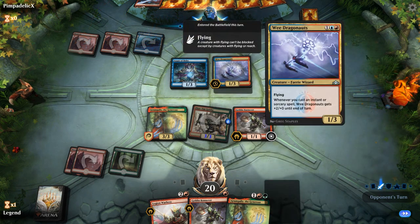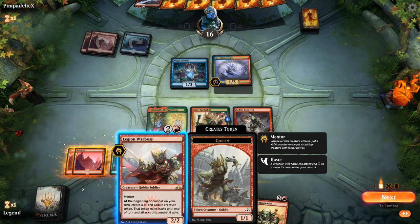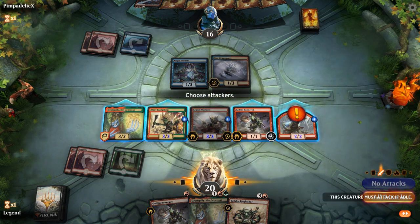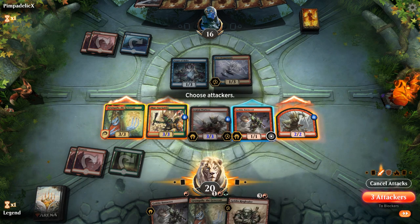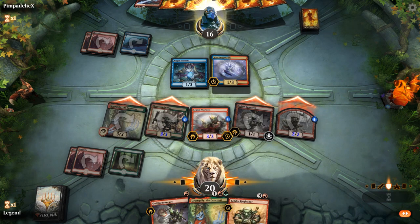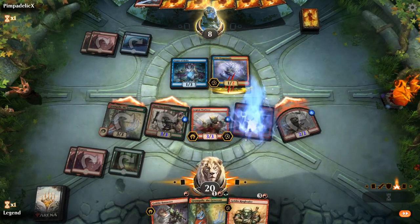I'll jam the Warboss and send everyone. If I just send these, they get to double block the token and eat it for free. If I send everyone, they can block the token and eat my Banneret, but then the token survives for next turn — which seems valuable. I'm not going to have mana to pump Banneret anytime soon with all these expensive cards in hand. Opponent did not block with Augur of Bolas — not sure why.